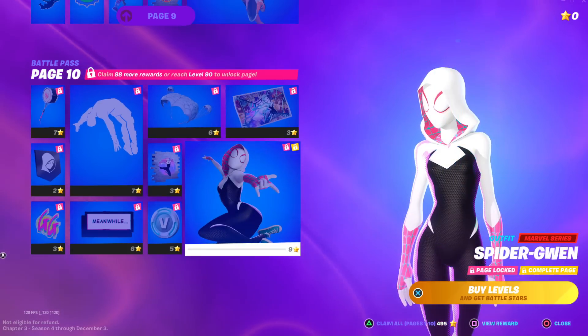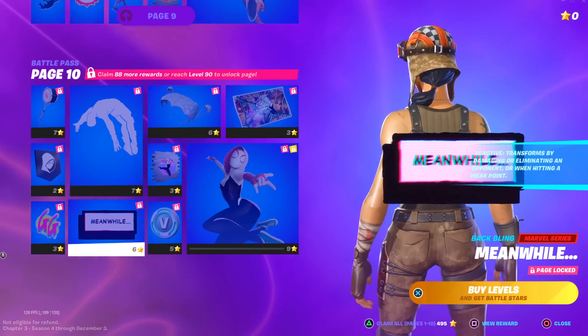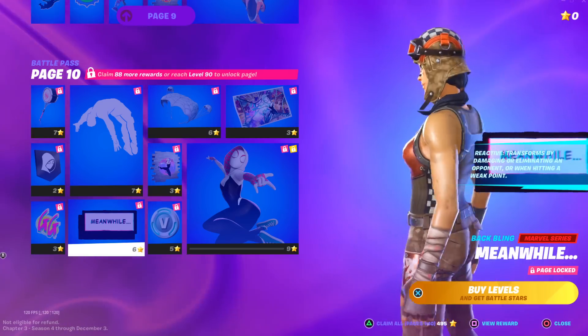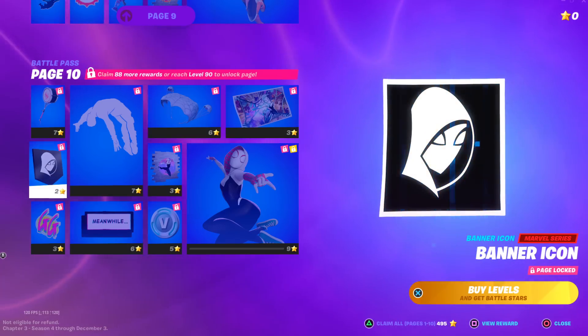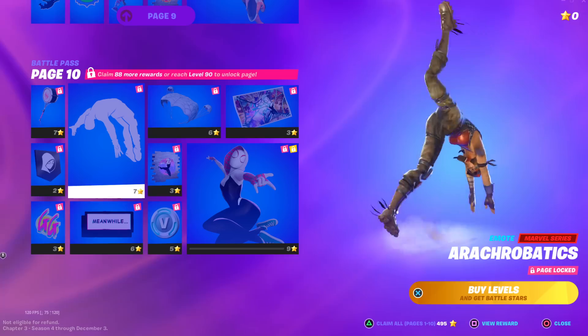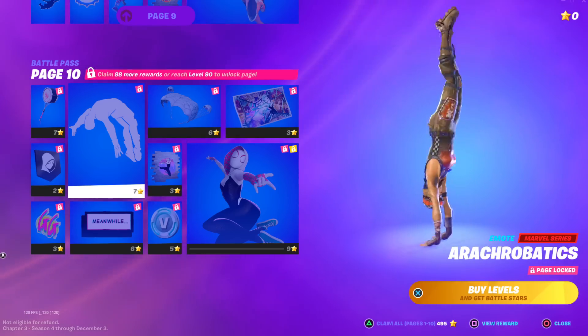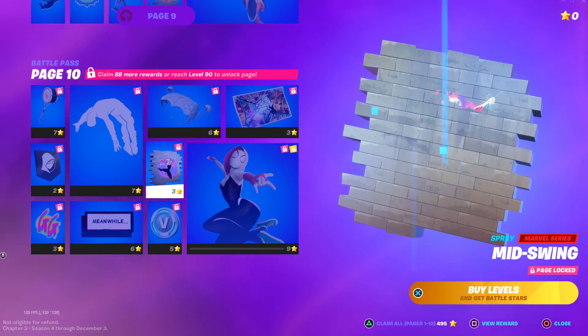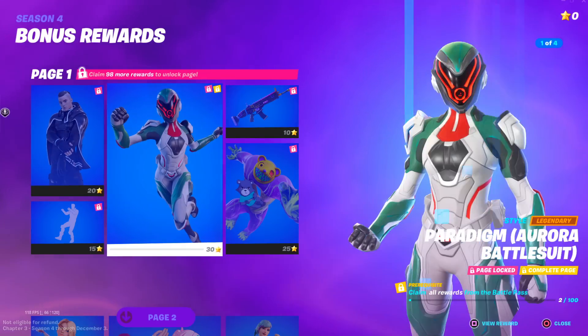For page 10, we have got Spider-Gwen — that's actually kind of clean. We have this — is that a backbling? It looks kind of bad, I don't know about that. The banner is actually really nice. Then we have the Acrobatics emote, which is not built-in, so you can use it with any skin — super nice emote right there. A loading screen, a spray, and that is it for page 10.